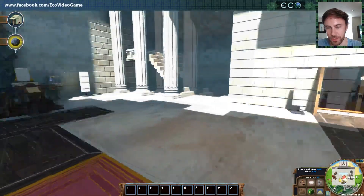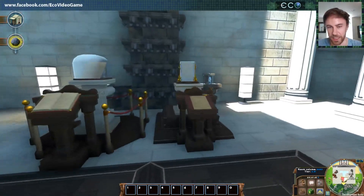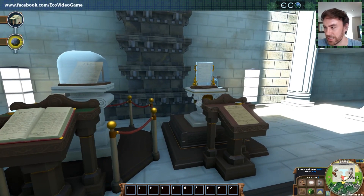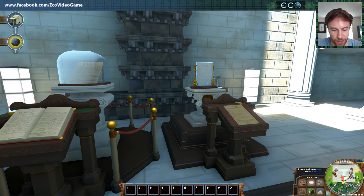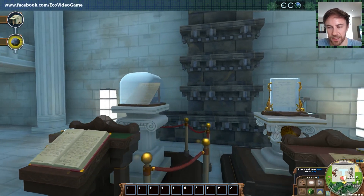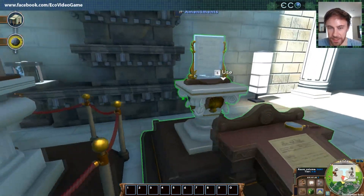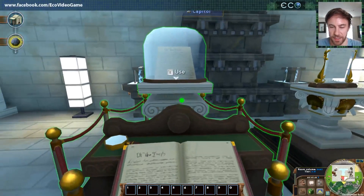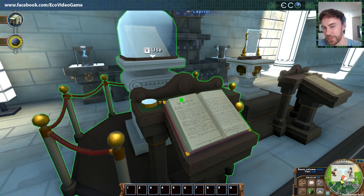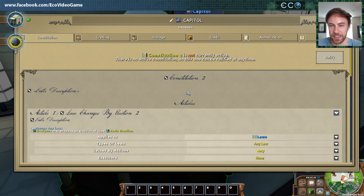So with 9.0, we've moved that all to be inside the game — it used to be in the web interface, but now you actually design the government and create the laws for it. Here we have the constitution and the amendments — these are things that you create to kick your government off. The constitution basically defines how your government functions, who's able to do what.